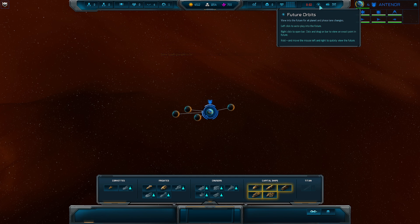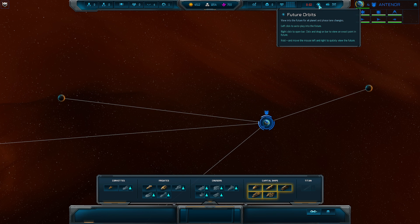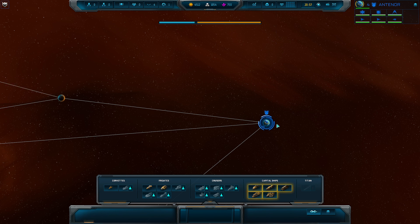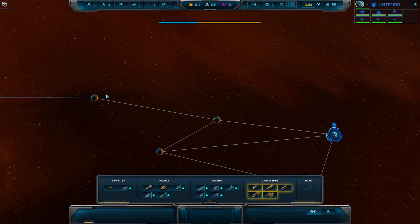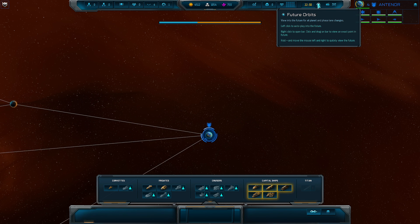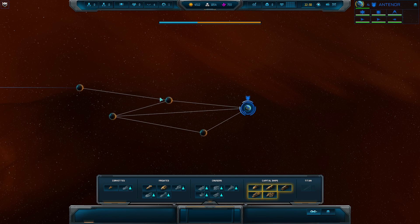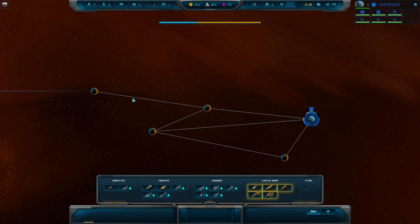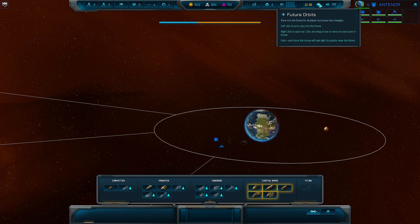If we zoom out, future orbits show you that this orbit is going to change over time. After a period of time we won't be able to access a particular planet or sector, so it's really important to watch future orbits. This will determine how we build our defenses and movement. We could have a fleet trapped that now has a much longer way to travel back home, which could be deadly depending on the timing of the rotation.